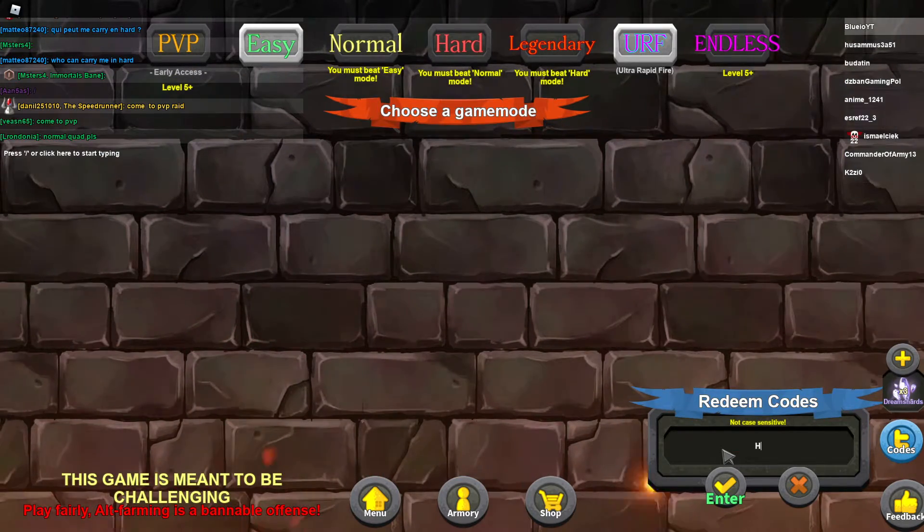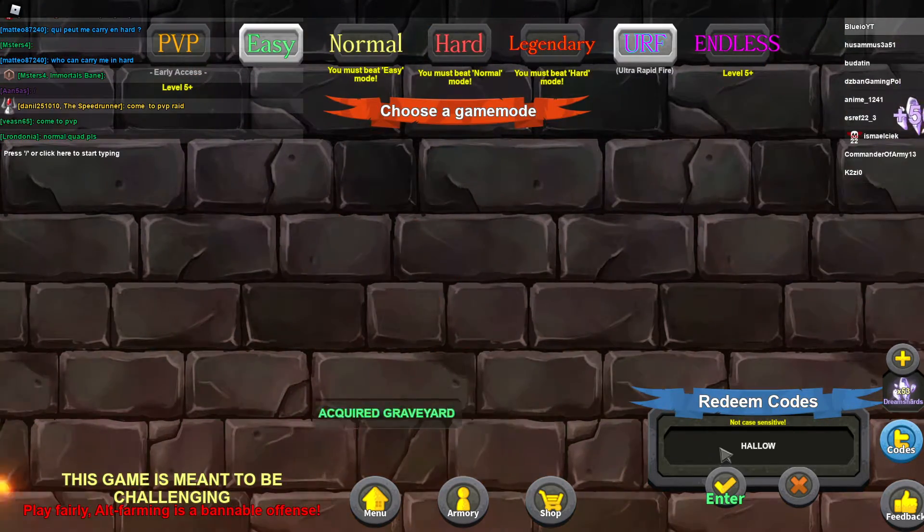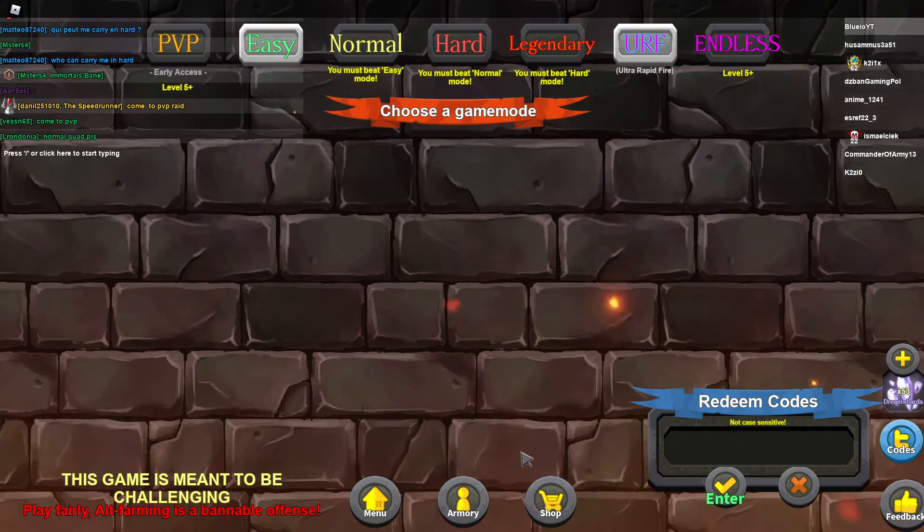The first code is HELLO — all caps — and that gives you a Graveyard, I don't know what that is. Then we have the code frontpage2021 and I don't know what that gave you.